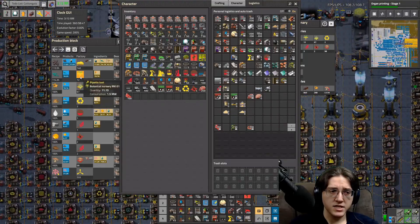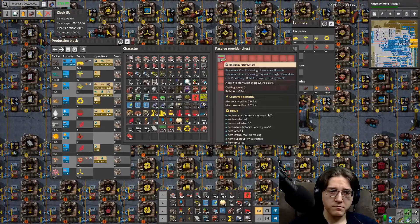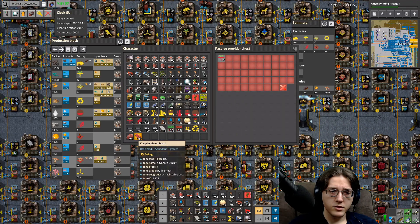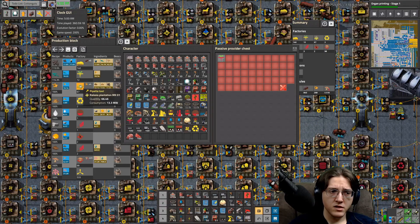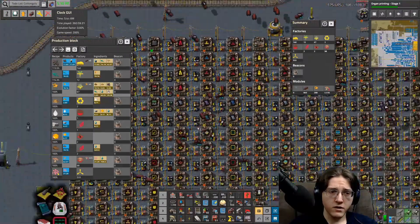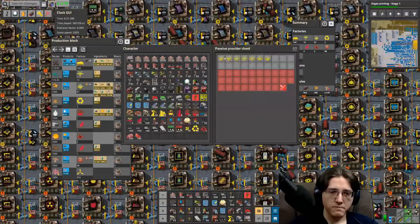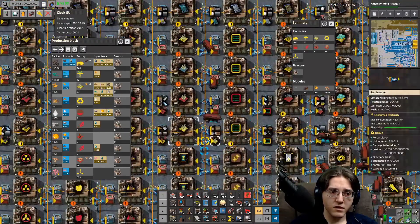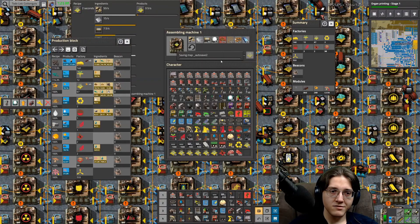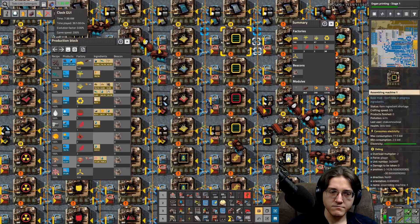Lots of relezia plantations and some botanical nurseries, which I do have mark two versions of those. Should be six that I need of those. Relezia - all the wonderful, beautiful, glorious relezia plantations, wherefore art thou again in this mess of stuffs. One, two, three, four, five, six... two. You're kidding me - two? Too short on those. Sadness.